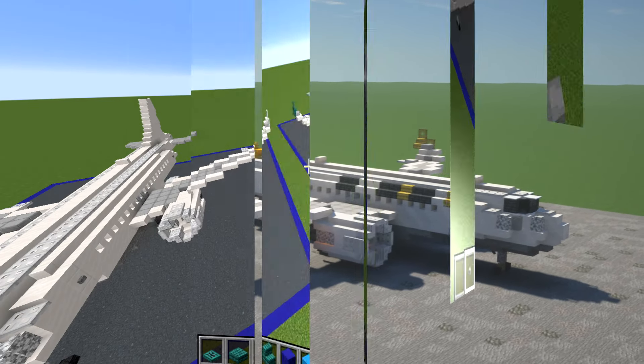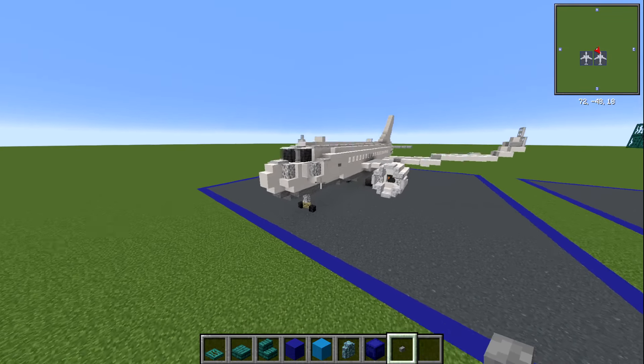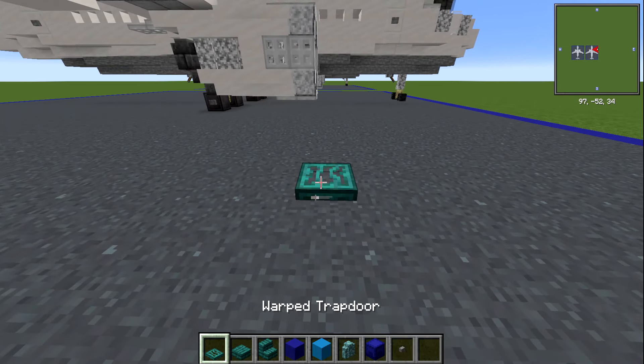Anyway let's get to it. Here we are on my flat tutorial world - here is the Q8 Airlines livery and this is the base plane that you'll get from my tutorial. In terms of the blocks it's actually quite simple with this one; we're going to need a warped trapdoor,